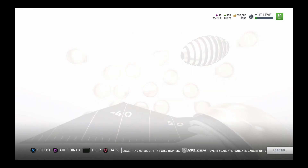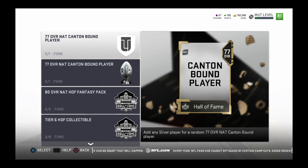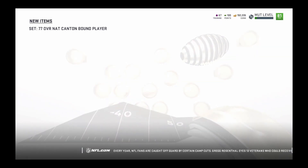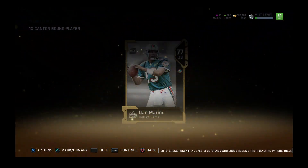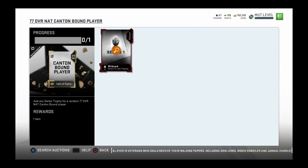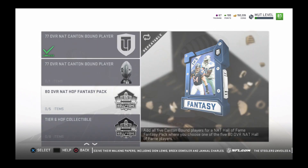Now let's check out these sets - it's the Hall of Fame sets. From here you can add any silver for a random 77 overall Canton bound player. I'll do that real quick - you add them to the set and you get any random 77 overall Canton bound player. I got Dan Marino. Now this one you can put any series trophy, like the series one trophy, but personally I will not be adding any trophies into there - it's really not worth it.